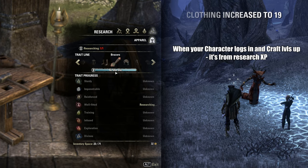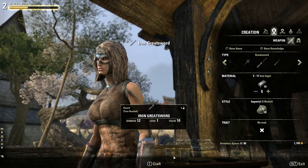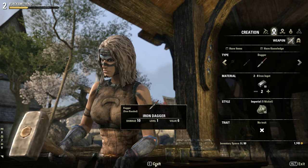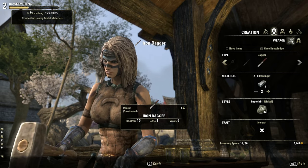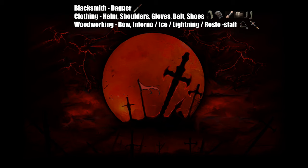To level up your craft profession: completing trait research gives you crafting XP, but most XP is gained by the create and especially the deconstruct process. Because XP gain is related to item level, choosing which item type to craft simply means taking the one with the least materials required — a level 1 greatsword does not give more XP than a level 1 dagger. In blacksmithing, there are only daggers, because all other weapons and heavy armor pieces need more ingots. Clothing has more items sharing the same material requirement, and in woodworking you can choose among the bow and the various staves.